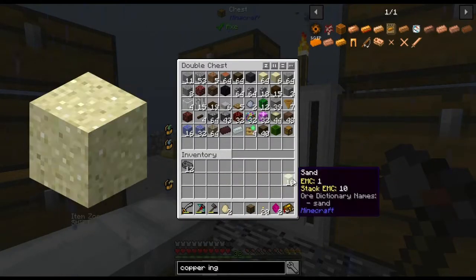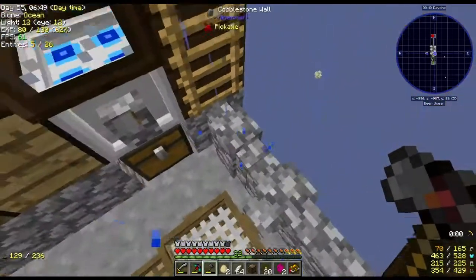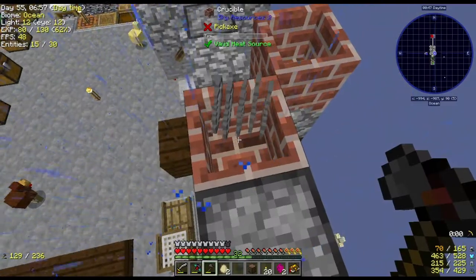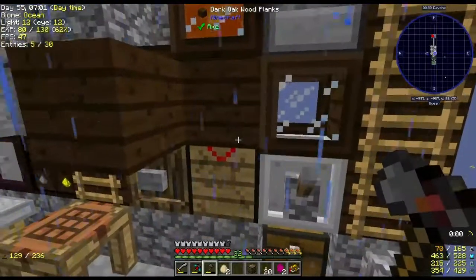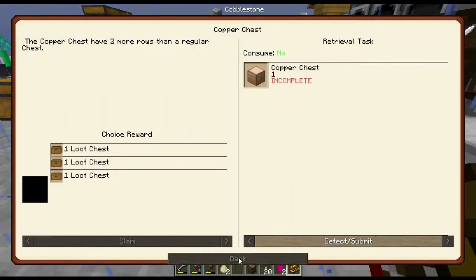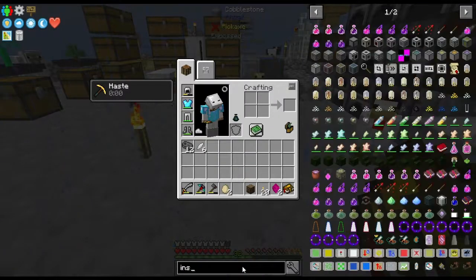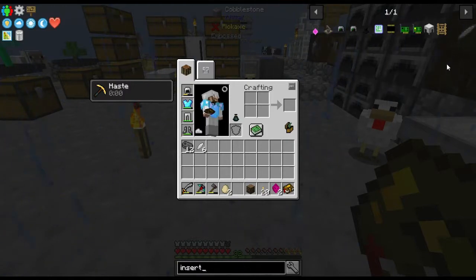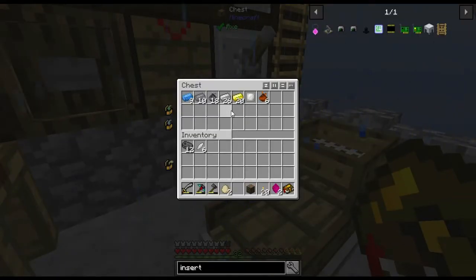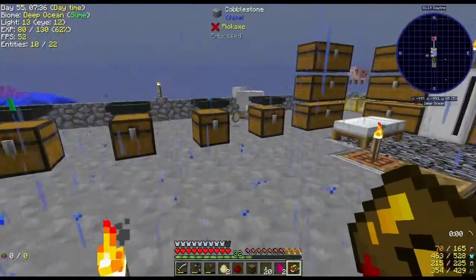Now this is where one of those things from this mod over here could come in really useful, because I can start — okay, you're going to start melting right there. I can put the dropper in. Let's look at the recipe for that one real quick — what was it called? It was under basic automation: crucible inserter. That is a dropper and six iron. We can do that, super quick, super easy. Let's go make a dropper — I'm assuming I'm going to need some redstone.